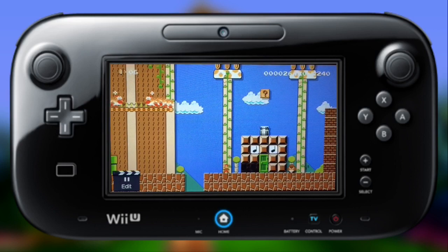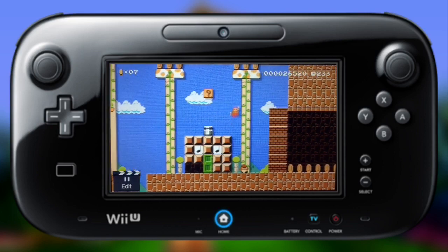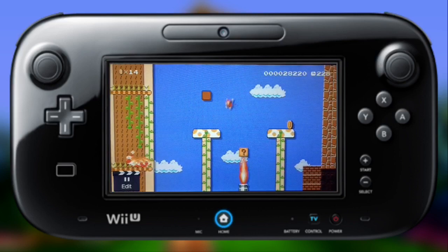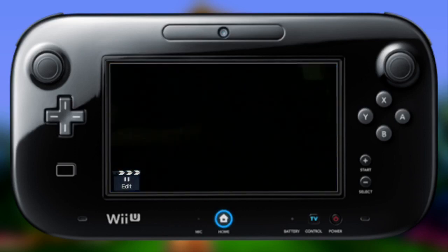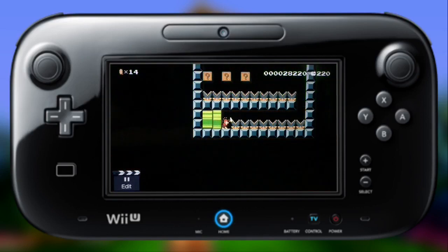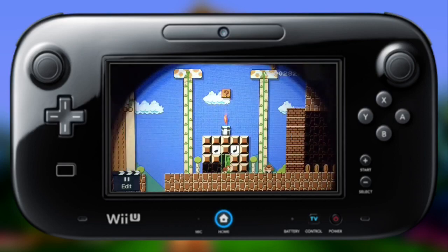Hey look, it's Cranky Kong's lab. Before we enter, let's go grab ourselves another mystery mushroom first. Let's go see what's inside Cranky Kong's lab. Oh look, it's a bonus barrel. It looks like we can't beat this bonus barrel yet, until we find the Goomba shoe. Whatever — let's go inside the giant mushroom finally.